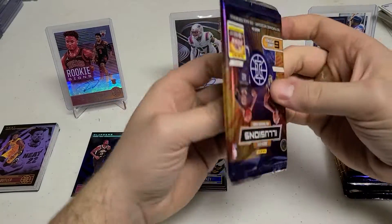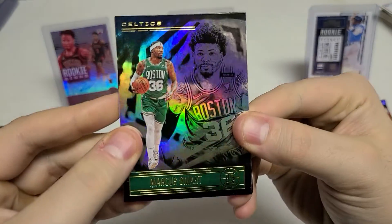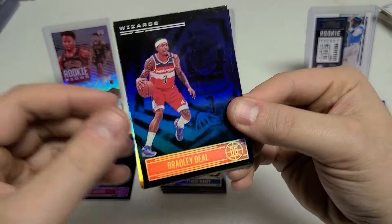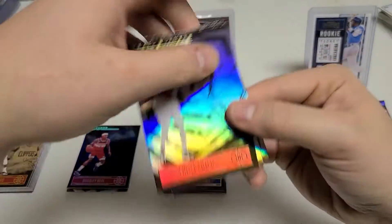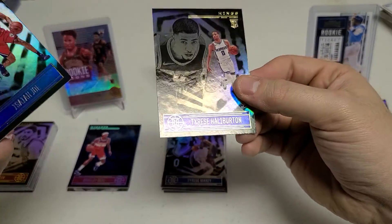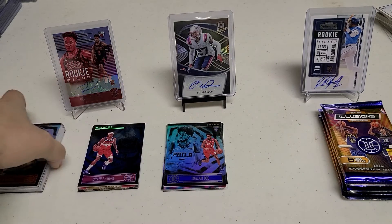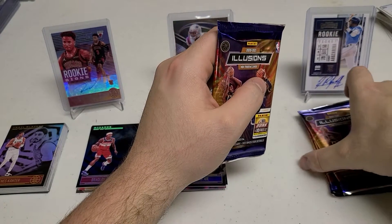Pack number six. Marcus Smart, nice Rajon Rondo, Bradley Beal again — this one is a little scratched up. Blue Parallel. Kanter — we got Kanter last time. Isaiah Joe. Oh, and a Tyrese Halliburton — we got both those guys last time. Man, these do follow a pattern. Maybe they were all cut with the same sheet. I think they still cut cards with sheets — that's how they get cards.